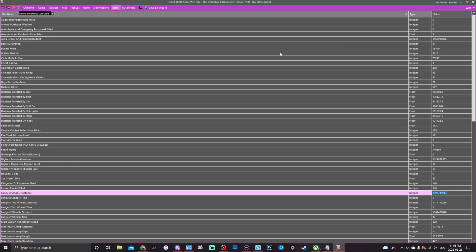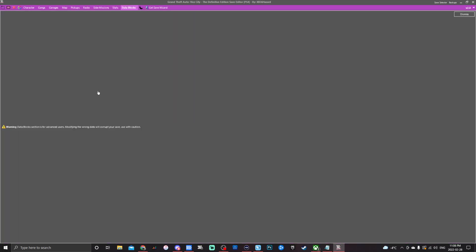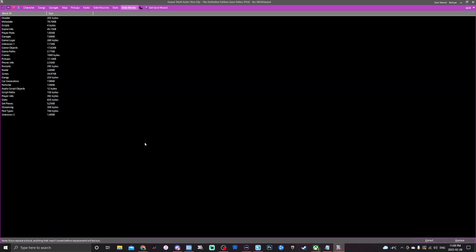The last section is data blocks — do not touch this unless you know what you're doing. This is where hex editing happens. There's a warning: this section is for advanced users only; modifying wrong data will corrupt your save. Use with caution. If you don't know hex editing, just leave it as is.